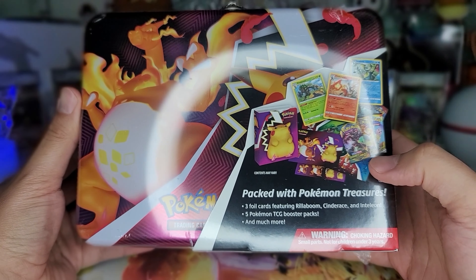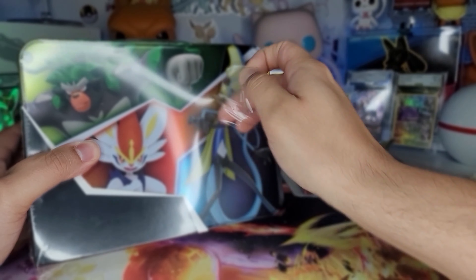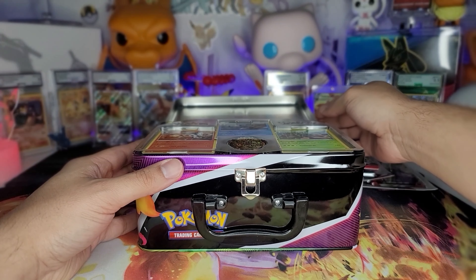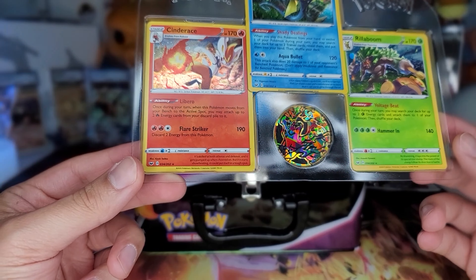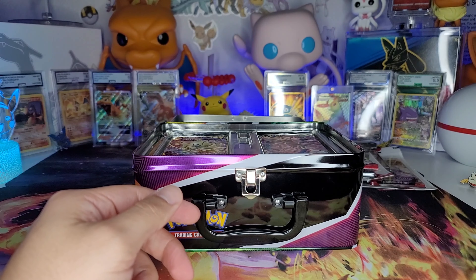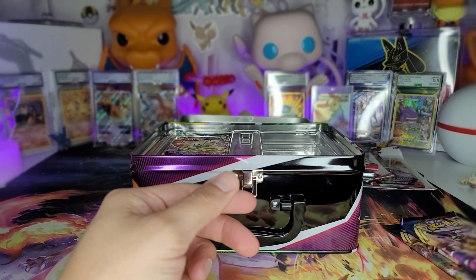It's showing Cosmic Eclipse and Darkness Ablaze. I don't know what it's gonna have in there until we open it, so without further ado let's hop into it. We have three - actually they're not primals, they're actually holos - and I believe this is Sword and Shield from the logo right here. So there are your three holos that we got in there along with the Charizard coin. We have Rebel Clash, two base set Sword and Shield packs, which is cool because they're going up against the base set of Scarlet and Violet.